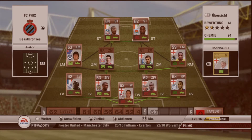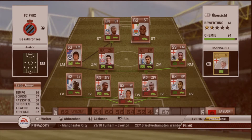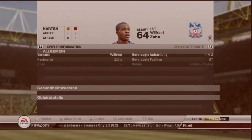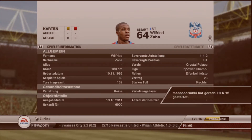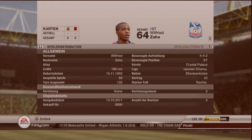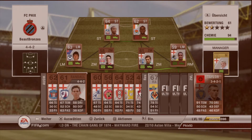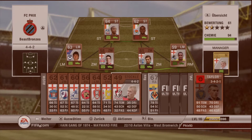Up front, Lago Jr. — 80 pace, 57 shooting, but his finishing is quite good though. Left footed. He was a bargain. Wilfried Zaha — 6,900 coins. 69 games played, 132 goals. He plays for Crystal Palace and he is so good, I swear to god. He is a 4-star skiller. His finishing is 71 in the game, I think.